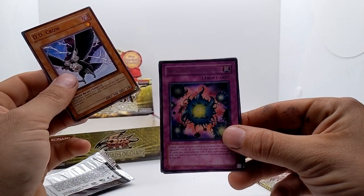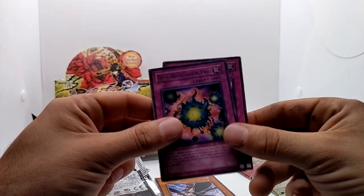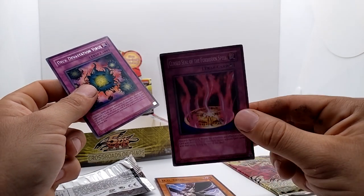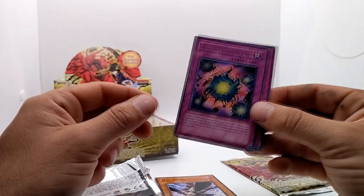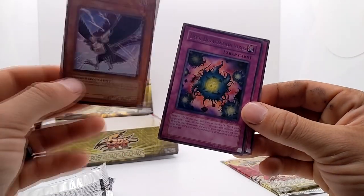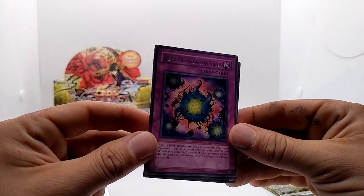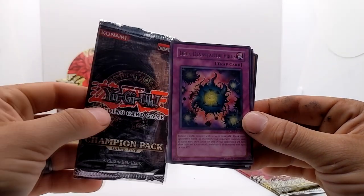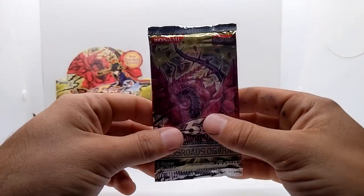In the middle: Deck Devastation Virus — I have to look that up, that might be worth something. And then Curse of the Forbidden Spell — I know what that card is, that's a classic. Deck Devastation Virus sounds like a good card. I'll look it up, and if it was rare you'll probably see it on screen.